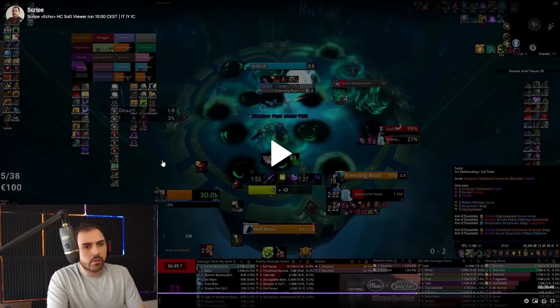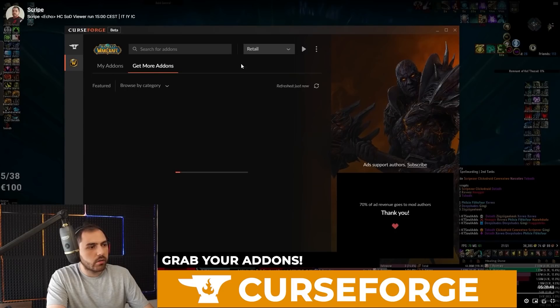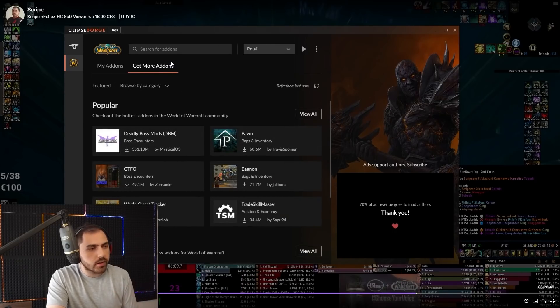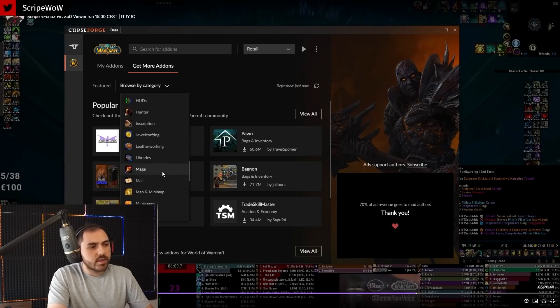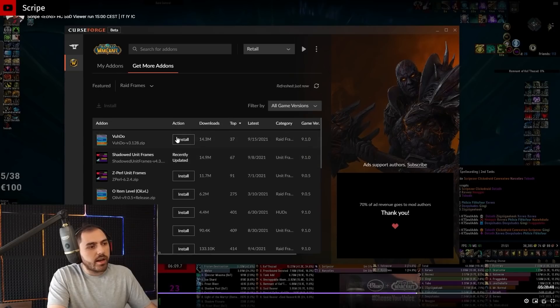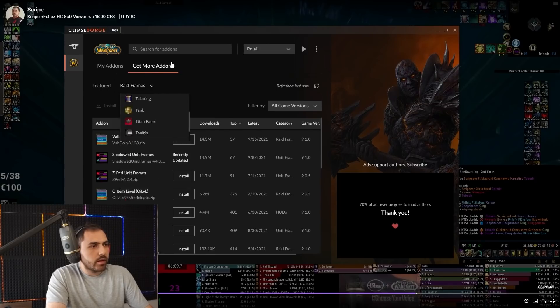That's it for the raid leading UI section. For how to get my add-ons, there'll be links in the description to my add-on list on the CurseForge website. You can download them directly from there by clicking, or search for them one by one. I sometimes go on CurseForge when I'm bored or trying something new — like PvP — to check if there's anything new for that part of the game. Raid frames are never perfect, so sometimes you just go in and see if something new is popping up. It can be exciting trying out new things.